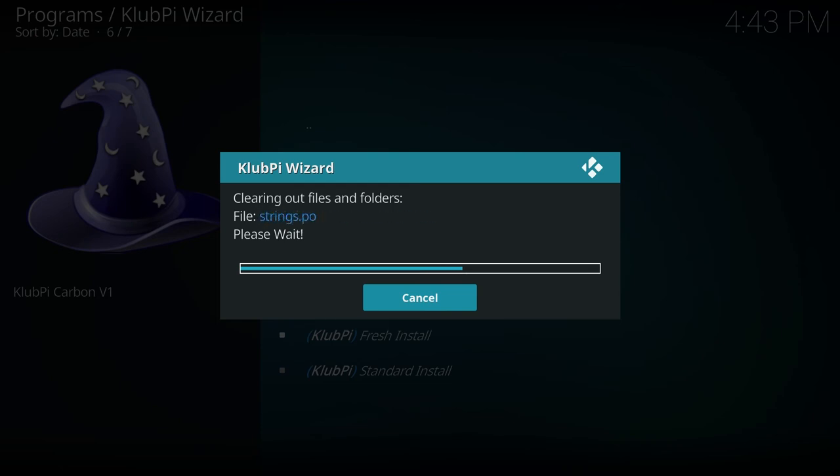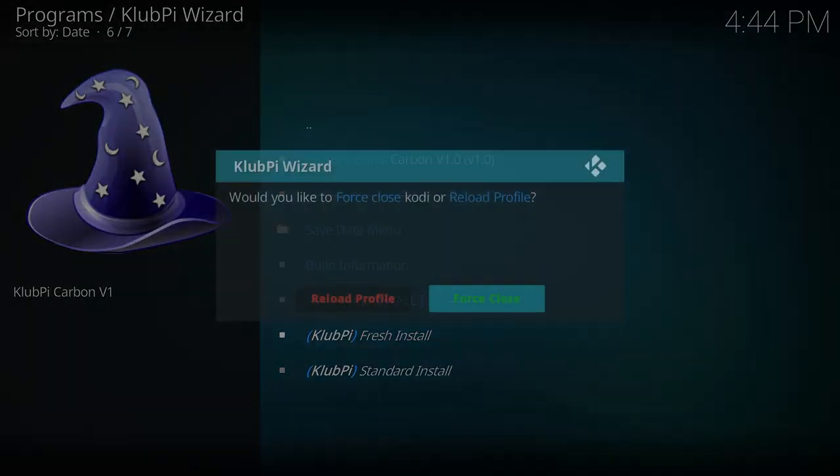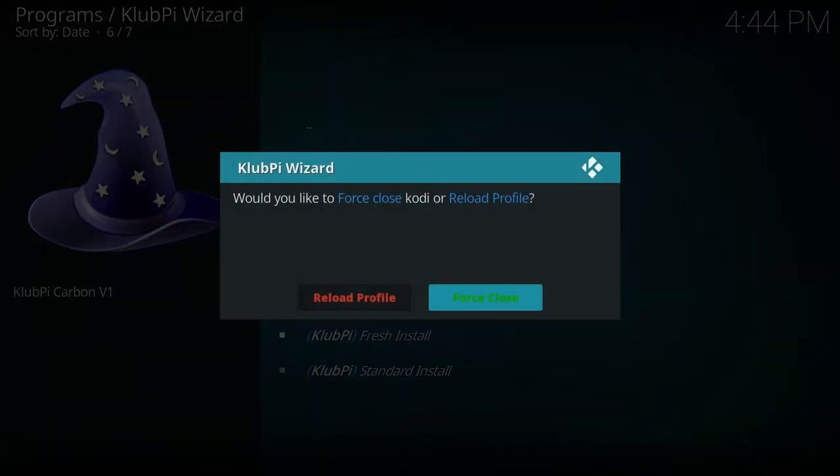I'm going to fast forward this a bit. You can see we're getting to the end of the downloading section here. It's going to come over and extract the build. I've got this on my desktop so it's going to go very quickly — it's going to take a little bit longer for you guys on the ClubPi devices. Once it's done, it's going to say: would you like to force close or reload profile? Always do force close. I'm going to hit force close and we'll be right back in a second.